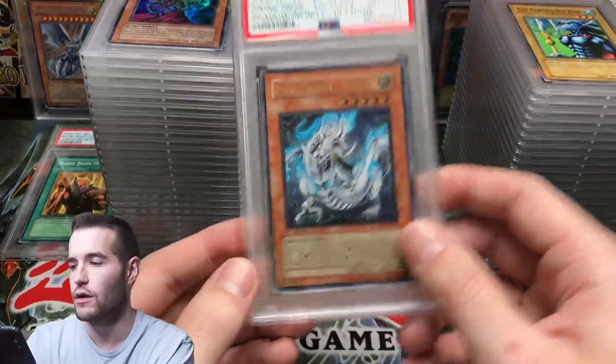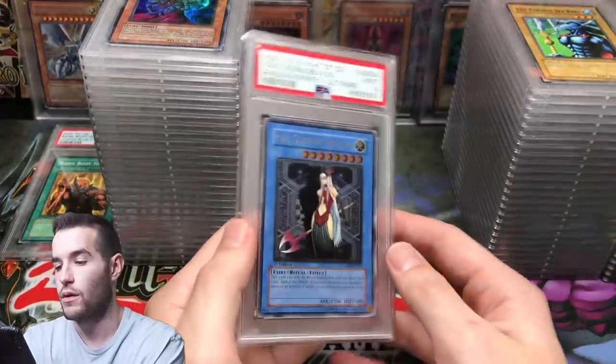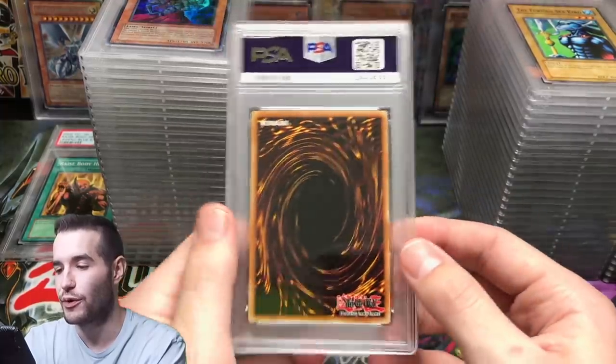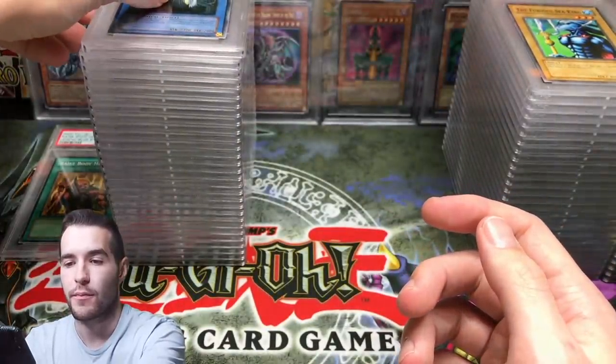Divine Dragon Excelion — that is really cool. The Ruin got a 9 — the centering wasn't great, maybe the corners a little bit. That's okay, we're not going to complain.